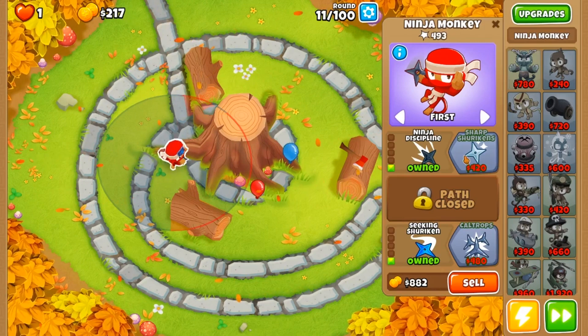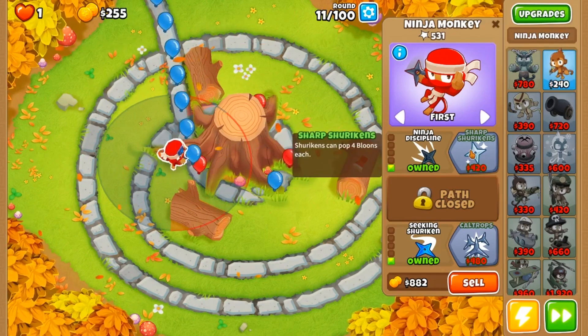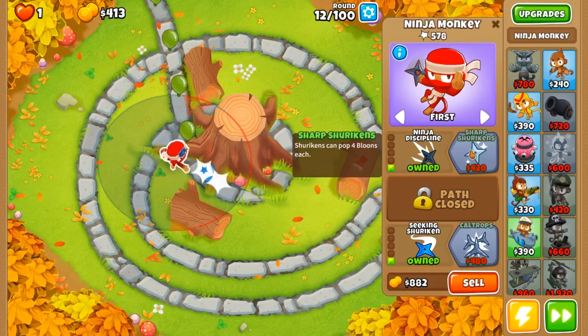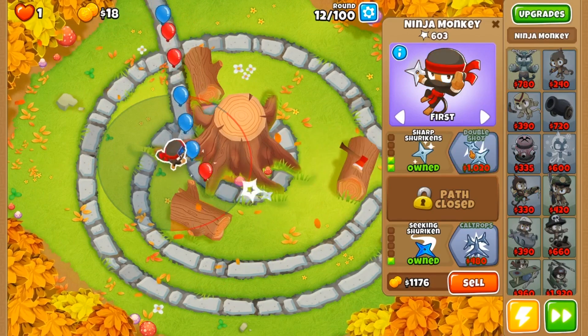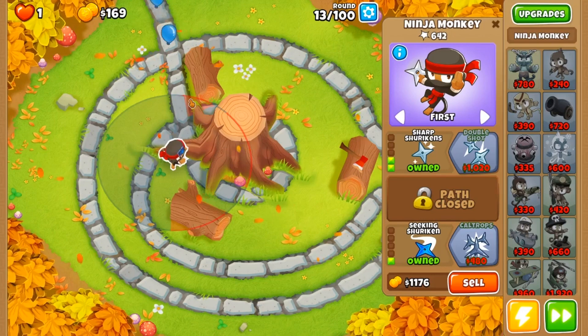The next thing we're going to be working towards is sharp shurikens. Once we get those sharp shurikens we're going to be good to go ahead and grab our Obyn, and once we get our Obyn going then we're going to be set. The only thing we'll have to work towards after that is grabbing ourselves our alchemist.